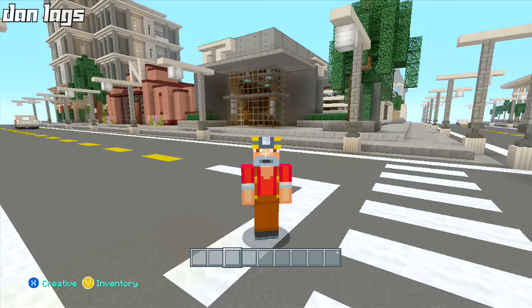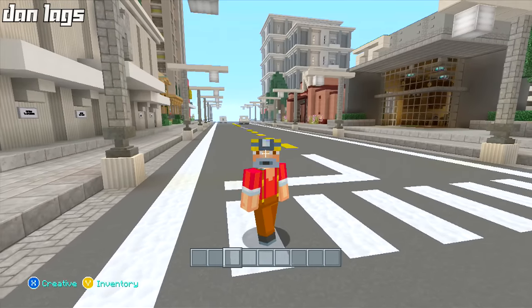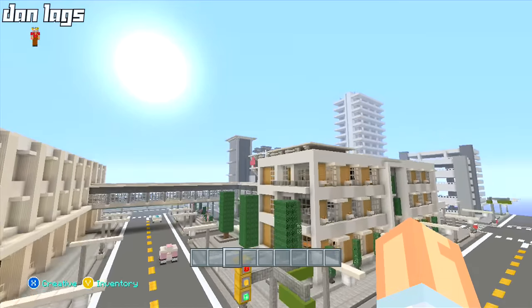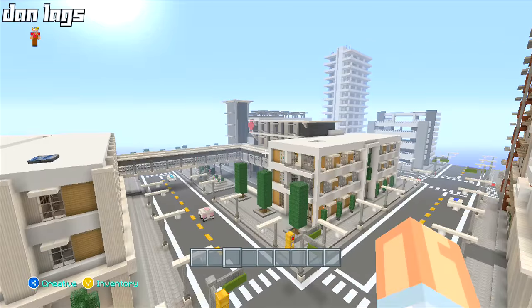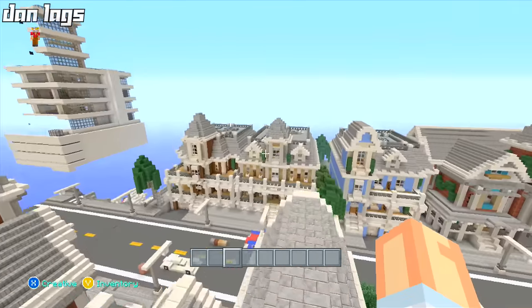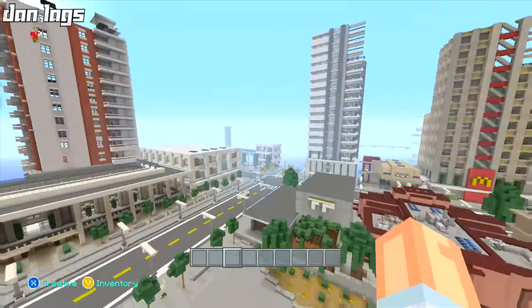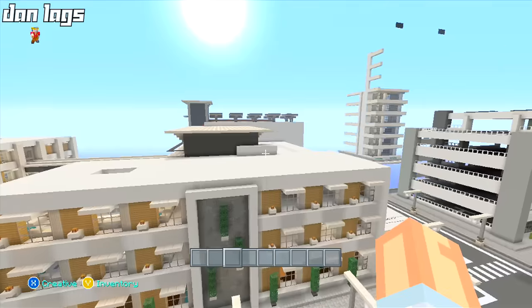Hey guys, it's Dan Laggs and welcome back to episode 289 of Constructing Los Angeles. How is everybody doing? We're back on the city today, ready to continue making some building progress. I want to start working on the hospital again, as I've completed the townhouses. So now we're down to just the hospital and the four biomes building — the last two buildings on Los Angeles that need to be furnished before the world is done.